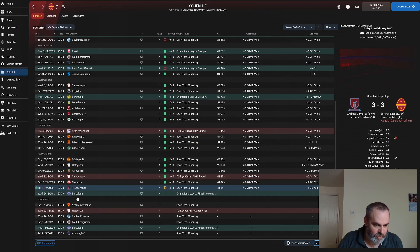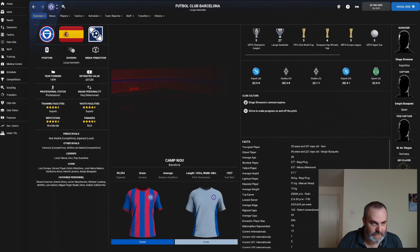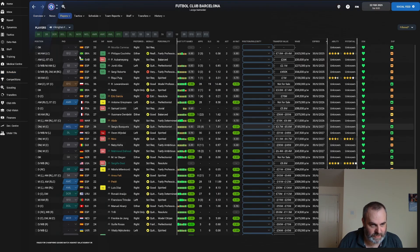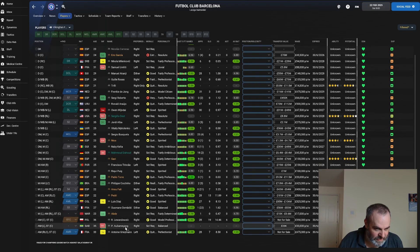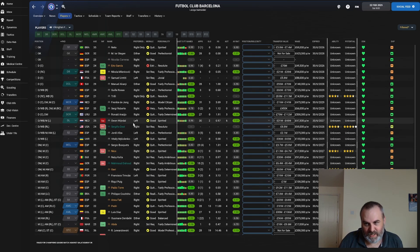The next game is against Barcelona in the first knockout round of the Champions League. Their squad is interesting — they've signed Milankovic, they've still got Frankie de Jong, they've signed Vindal, Mikalenko, Naby Keita, Luis Diaz, and Lewandowski, though this save started before Lewandowski's transfer went through. Similar to when we played Paris Saint-Germain in the group stage, if you look at the players not registered for the Champions League — there's no Aubameyang either — it's going to be a tough game.